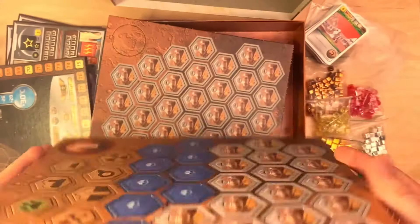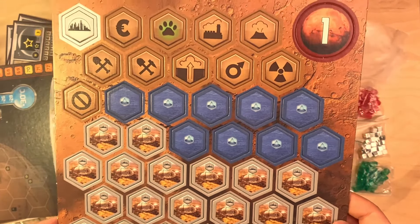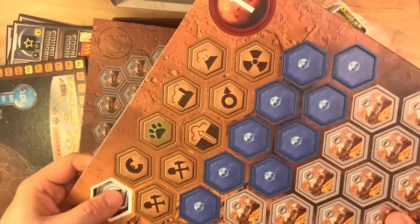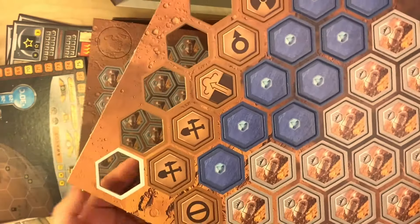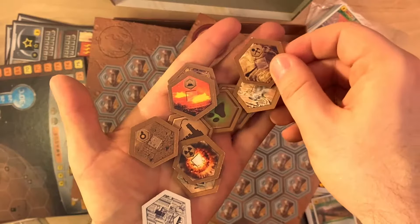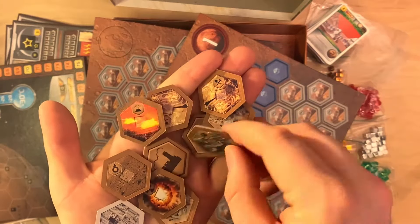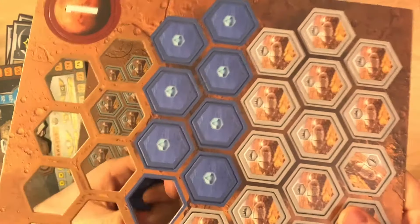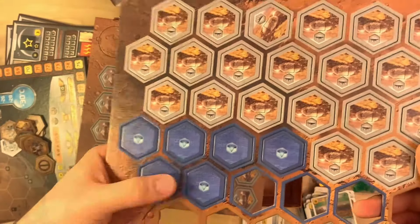Here we have some punch board with the tiles you build on Mars. These are some of the project tiles you can build on Mars — you place those tiles on the board once you build the related projects. These are the ocean tiles; as you restore the oceans on Mars you place those tokens on the slots marked with water on the board.